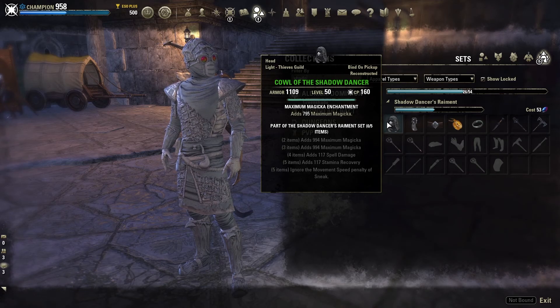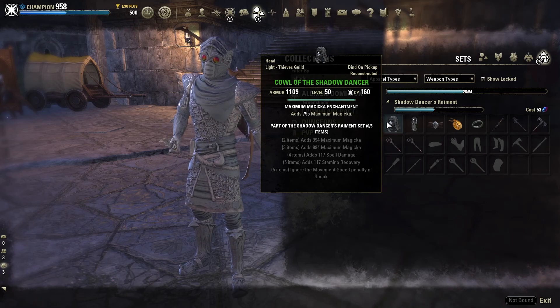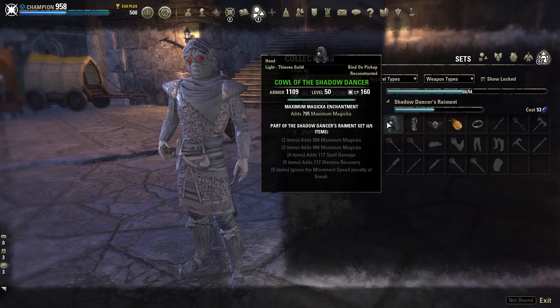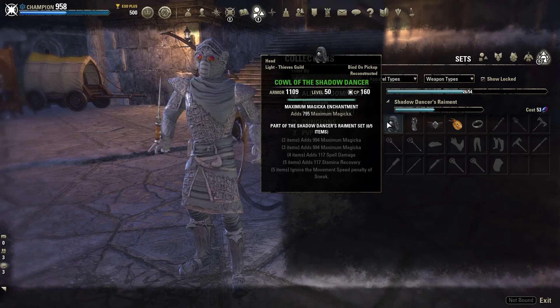If you ever see any of the sets I recommend for sale for a really high gold amount, someone's trying to get one over on you — they're really easy to get. You can get them from doing Dolls, World Bosses, Dolmens, Treasure Chests — plenty of ways. From a guild trader you should be able to find them for around 10k for a weapon and maybe five at most for a body piece or a ring. Rings cost a little bit more because they can be deconstructed, but it should be pretty cheap.